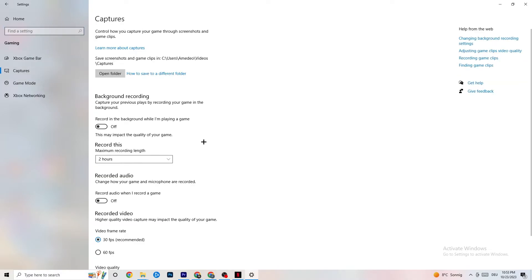Next, click on Captures in the Gaming settings. Under background recording, turn off 'Record in the background while I'm playing a game' — please make sure this is off, as background recording kills performance especially on low-end PCs. Also turn off audio recording for the same reason. If you want to record, use OBS or another dedicated application rather than Windows' built-in recording.